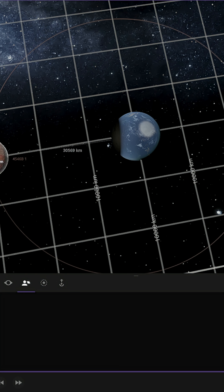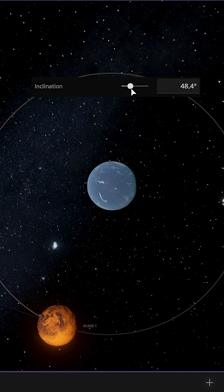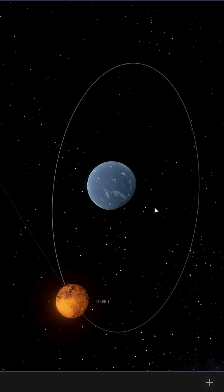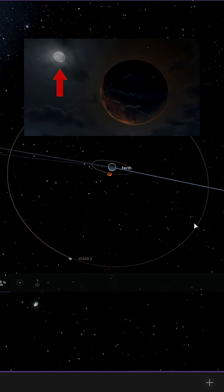Now let's add the two moons. Judging from this picture, I made the larger, redder moon. Now let's tilt the inclination. There we go, we have the first moon. The second moon is much smaller, as we can see from this picture.